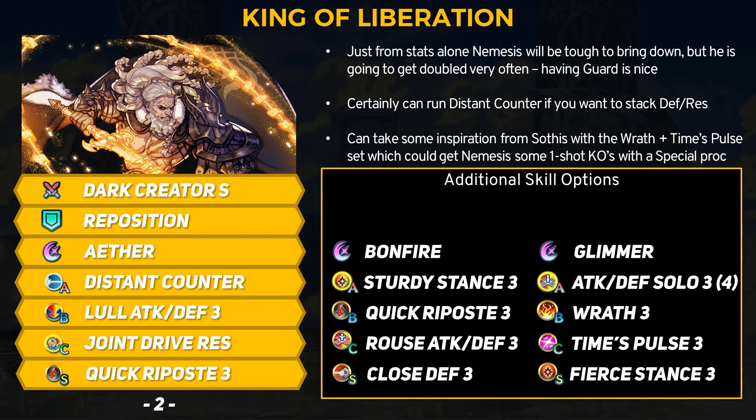Nemesis can use a variation of the usual Distant Counter setup by taking inspiration from Sothis. If we're worried about taking a second enemy attack, why not just one-shot them on the counterattack? With Wrath 3 and Time's Pulse, Nemesis could get a 2-cooldown special down to 1 cooldown, letting him retaliate with a Moonbow or Glimmer after getting hit. If he takes big damage, Wrath 3 adds 10 extra damage on top. Additionally on the next player phase, both Wrath and Time's Pulse activate to fully recharge that 2-cooldown special so Nemesis can initiate with it. He doesn't want to fight multiple times per phase anyway, so this is a valid option. Alternatively, he can steal Edelgard's solo-type build — Attack and Defense Solo with Wrath's attack and defense on top of Dark Creator Sword's attack and defense boosts would be kind of scary to face.